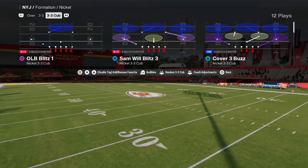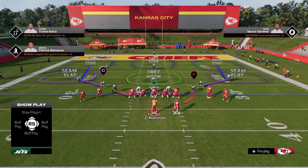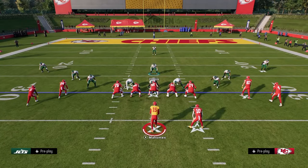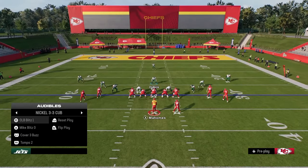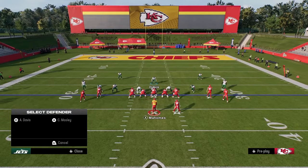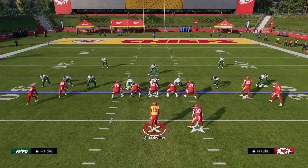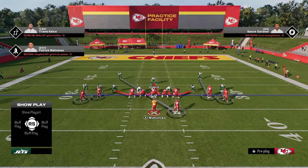Coming in at number five is Nickel 3-3 Cub. This defense has a really favorable alignment to play man-to-man coverage. The Mike Blitz Zero is really effective — you can man up your linebackers, your d-line, and other players. You can also send pressure. This is found in the 4-6 playbook, and there's also a 3-3-5 penny in the Carolina playbook that's very similar.